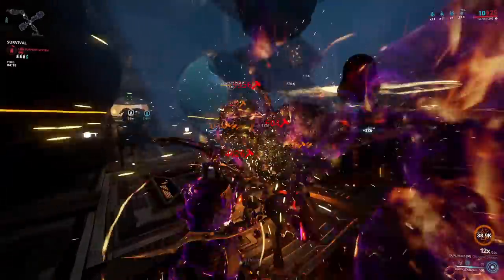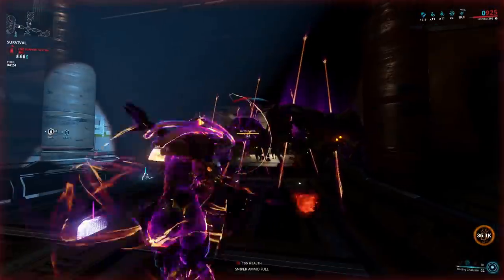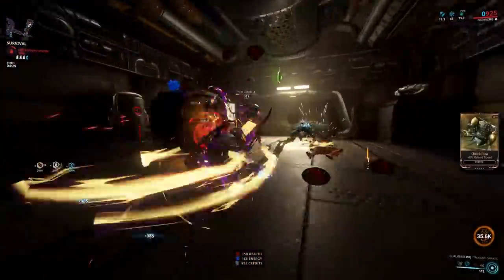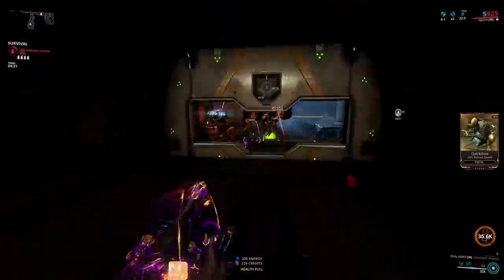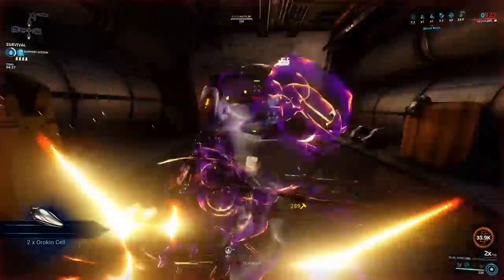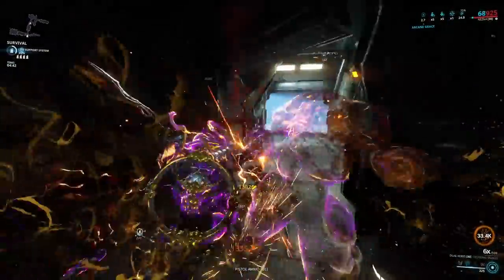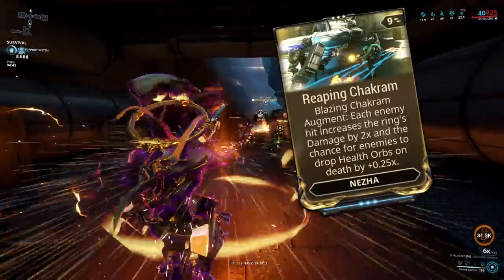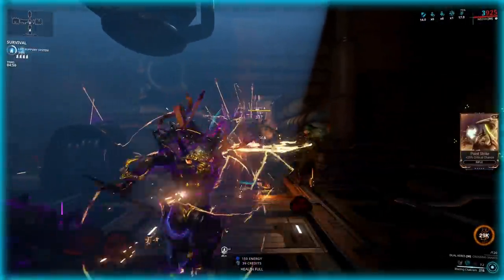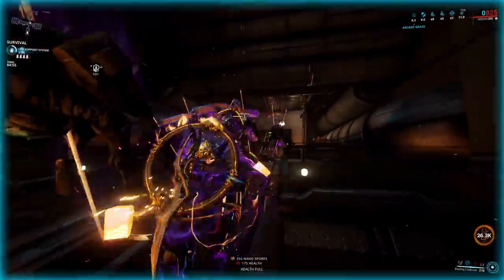Next up: Nezha the Impaler. Nezha can certainly deal with all Steel Path factions decently. The main reason I classify him as a Grineer killer is that he deals fire damage and increases damage toward enemies, exactly like Ember does. Impale the enemies that step into your range and then throw the chakram of blazing death at them. You will need the Augment Reaping Chakram to really unlock the hurt for Steel Path — with that, your hula hoop of doom becomes way more deadly, and you will have more energy and health than you need.